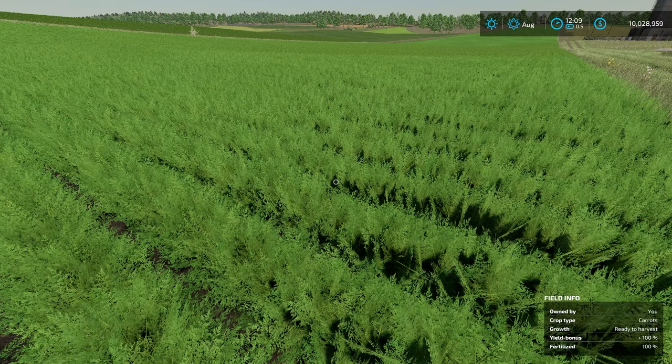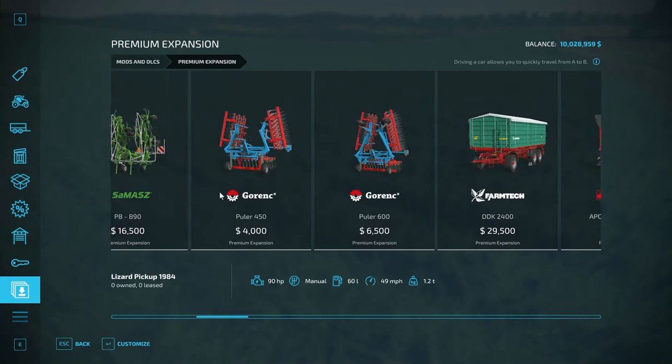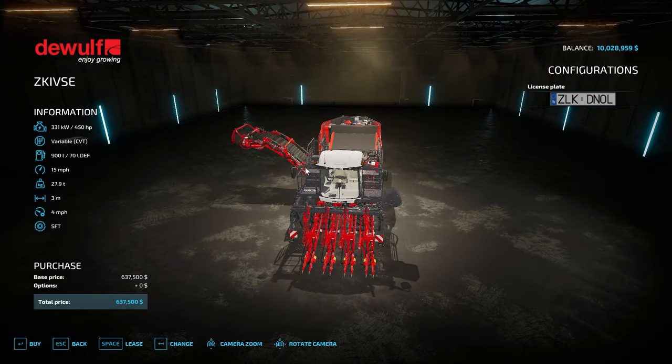Some of the stuff I'm going to show you is not going to be super realistic, so if you play realistic you're probably just going to stick with the regular stuff anyways. Under the premium expansion we have a couple of different things. Let me show you how all this stuff works. First off, this guy right here - the problem with it is as you're driving you have to have a trailer under it to harvest.